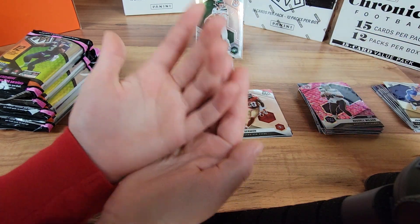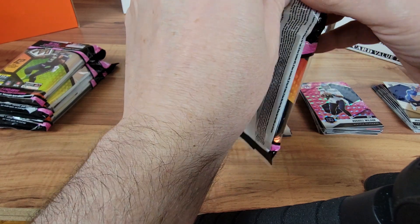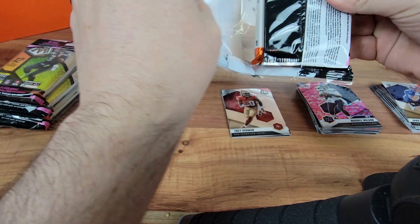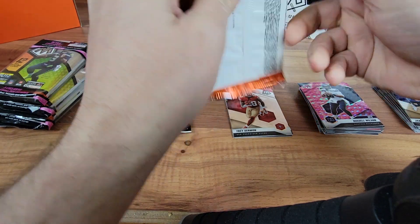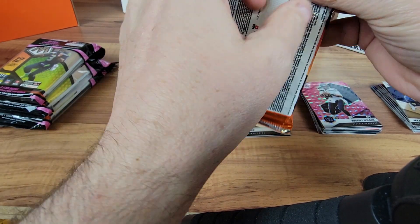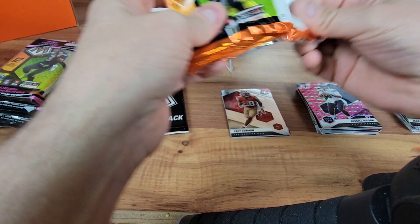Alright, on to the next. We gonna get a honeycomb in this box? I don't know, I hope so. Boxes are expensive enough. Alright, got your camo pack down. So this is cello number three.